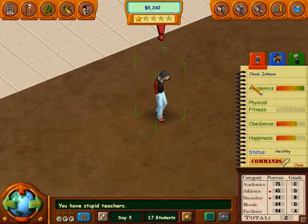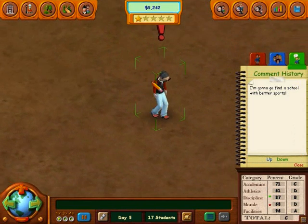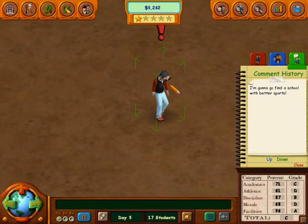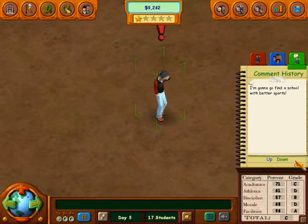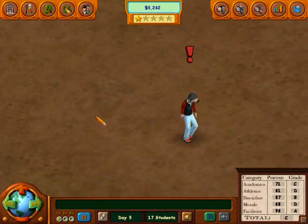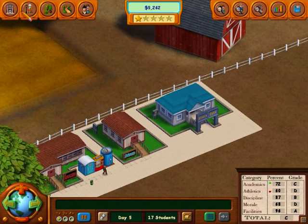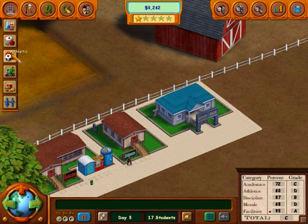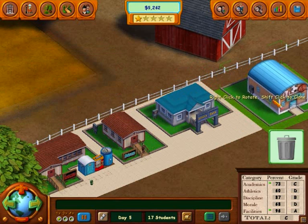Someone's gone. They're a nerd and they're not happy with the lack of sports — that shows how well the intelligence or AI of this game is. So they want some sports in, so let's get that sorted. Let's put in the gym — mainly because that's the only one I can put in.